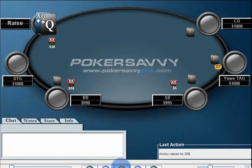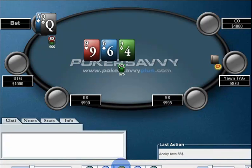So the first hand: ace-queen offsuit, pretty straightforward raise, and I'll let Ancy take the action from here. So far this hand is pretty standard.